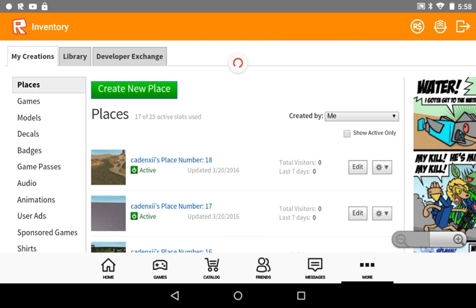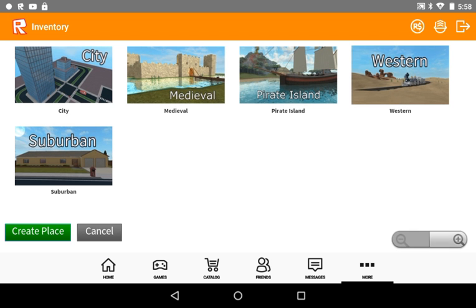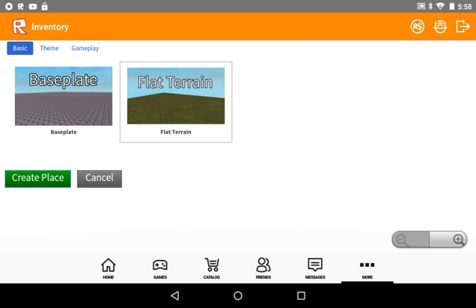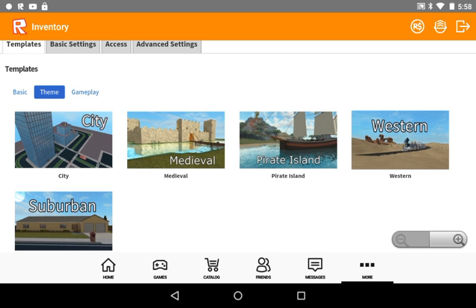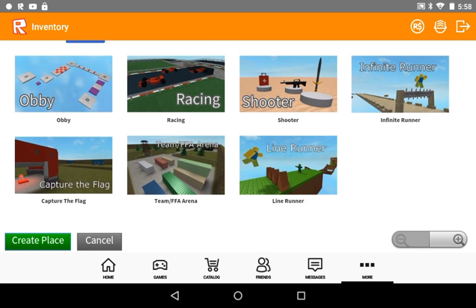Basically you want to create a new place — pick which one you want, pick a theme I guess, click anything you want. You can only pick the basic if you want and then click 'Create Place' — and that's it, that's all you have. Or you can go to a theme, click any one, and then 'Create Game' if you want. Or you can go to Gameplay, click any one, and then it's done.